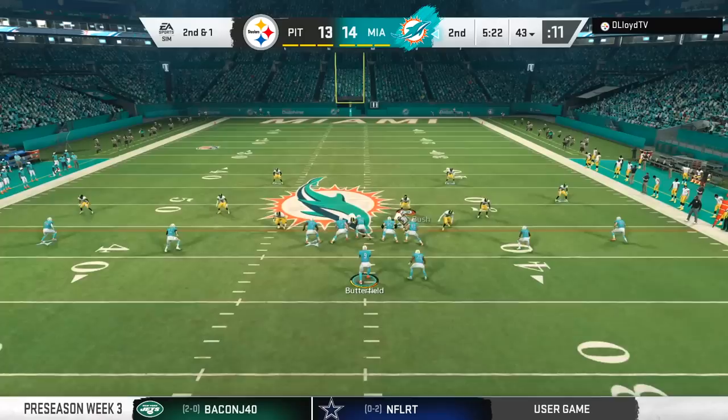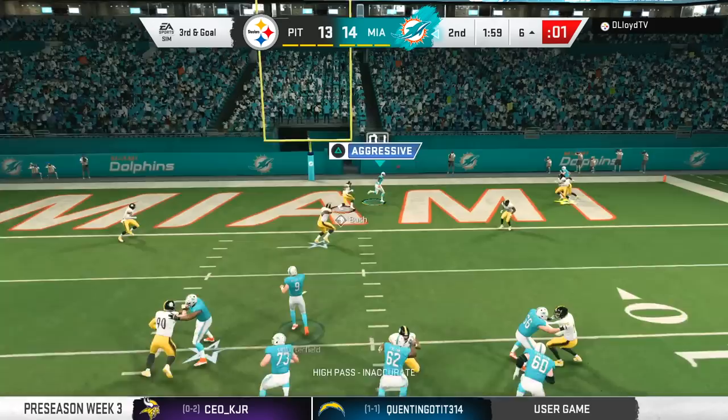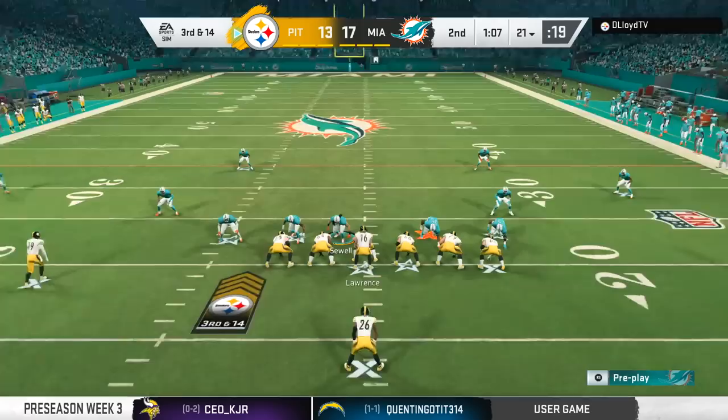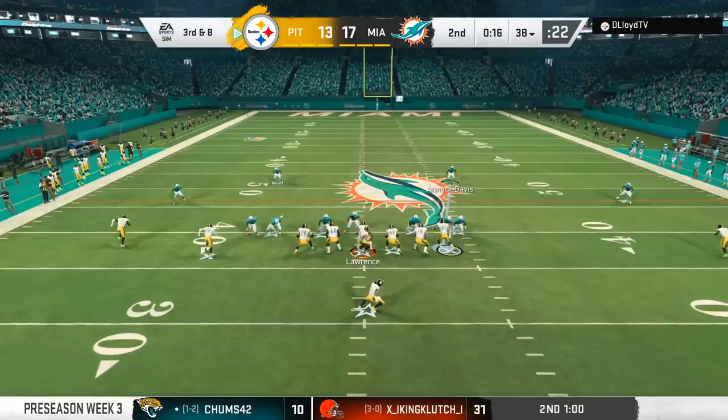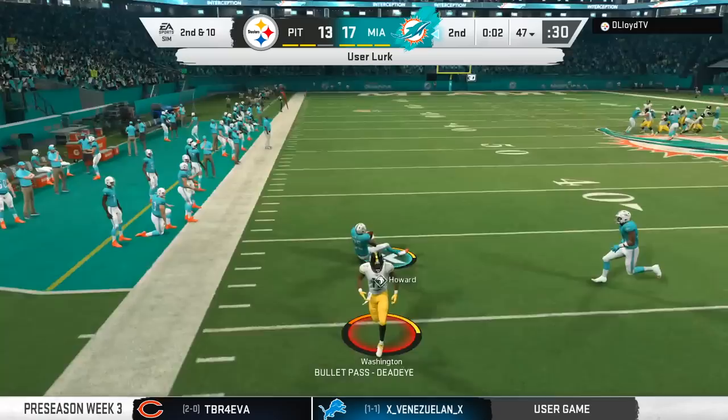Taysom Hill in the read option looking nice, Kenny Drake looking nice — things are looking all gravy. But yeah, the way I blew that coverage is the same thing I did in the Super Bowl. I have this tendency where my safeties bite down immediately, and when you're user-controlling the deep middle of the field, that's not smart — because if someone's on a go route, you're toast. That was part of what really killed us in that Super Bowl. Something I've just got to cut out of the defense.